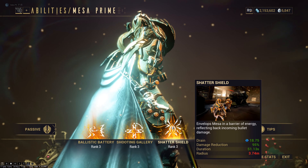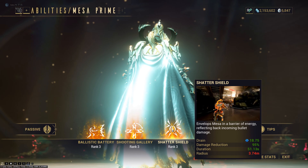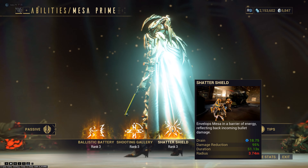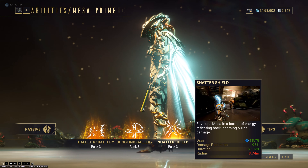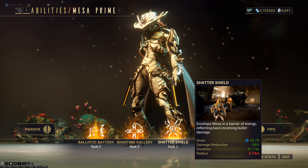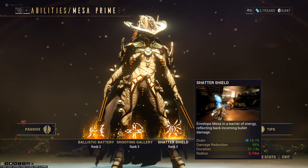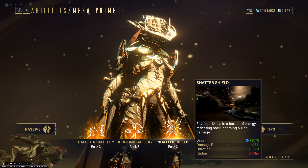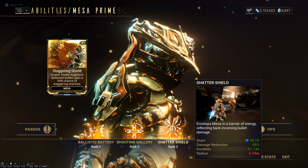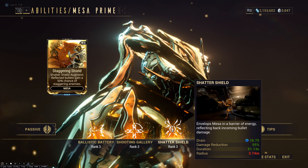Her third ability is called Shatter Shield. This ability is very good, and it's why Mesa is pretty tanky when she needs to be. Shatter Shield gives you up to 95% damage reduction for incoming bullets. That means when an enemy is shooting you, you will take almost zero damage — this is insane. And now with the rework of shields in Warframe, this makes Mesa even more tanky. Before, when she took slash damage she was losing health directly. But now shields reduce damage and slash doesn't bypass shields — that's very good, slash used to hurt like a truck. The augment mod for this ability is Staggering Shield: when you have your shield active, you can reflect bullets and gain a 50% chance of staggering enemies. Another defensive mod that can be useful sometimes.